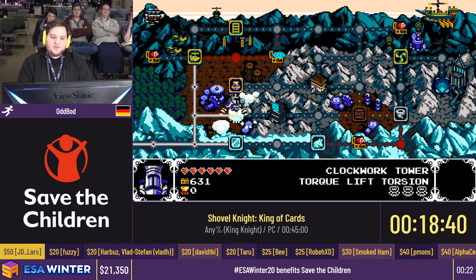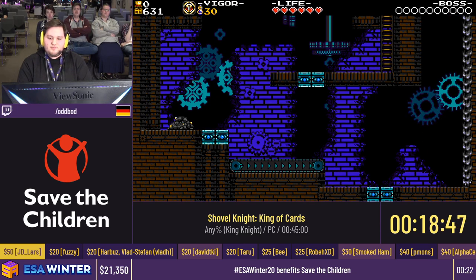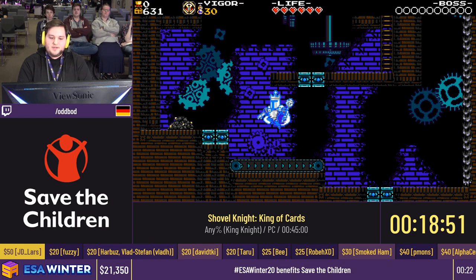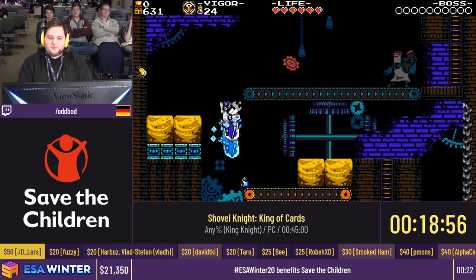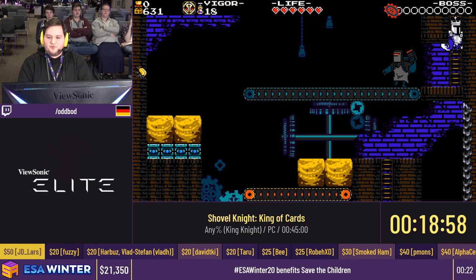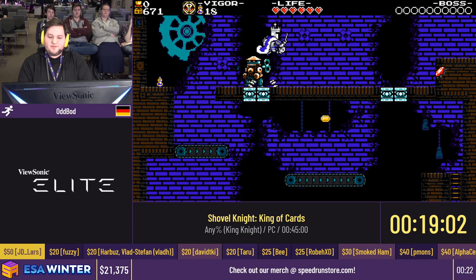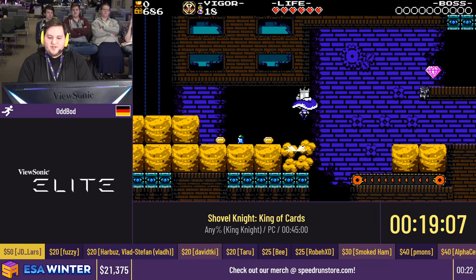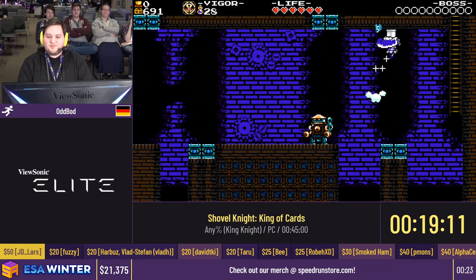Into World 3 now — three routing options, all these levels here, but we're just gonna take the middle path. We're not looking for any items here — we have all the items we need — so we're just looking for the fastest route. The bottom path would be the sunken ship, which would spawn a mini boss and has an auto-scroller. The top route equally has slow levels and an auto-scroller. The middle path is where it's at, and it also happens to be the coolest path.